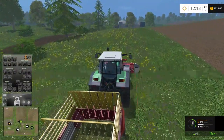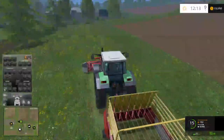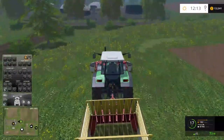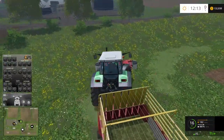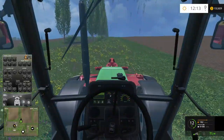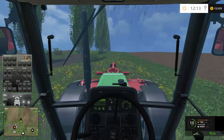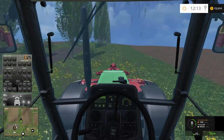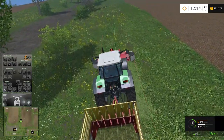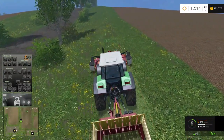Absolutely one of my favorite mods here. Not necessarily for a case like this, but for smaller equipment working on the field - cultivating, plowing, harvesting - I find it to be quite useful. You don't have to use the auto-steer either; you can just hop in the cab and follow the green line. I find it particularly useful for fertilizer spreading, where you can't actually see the width without turning the fertilizer spreader on.